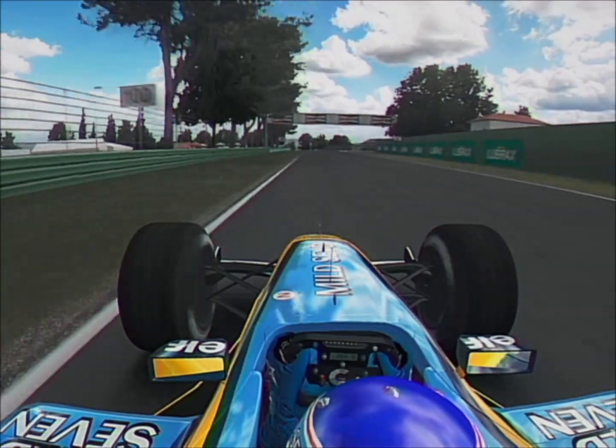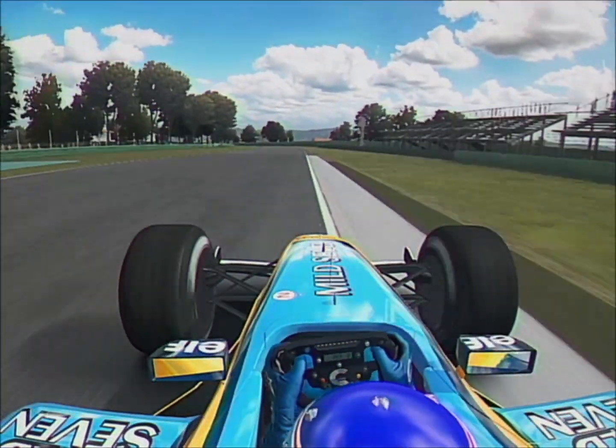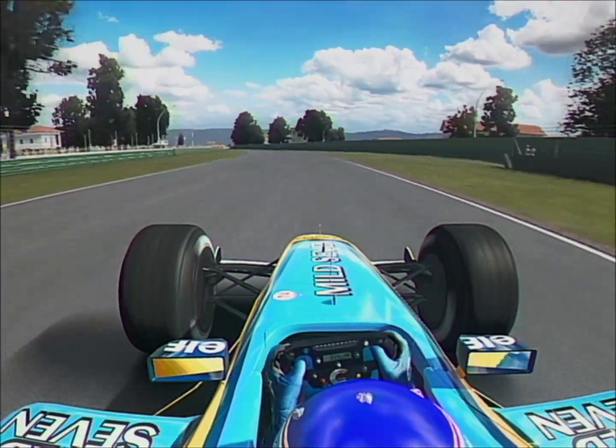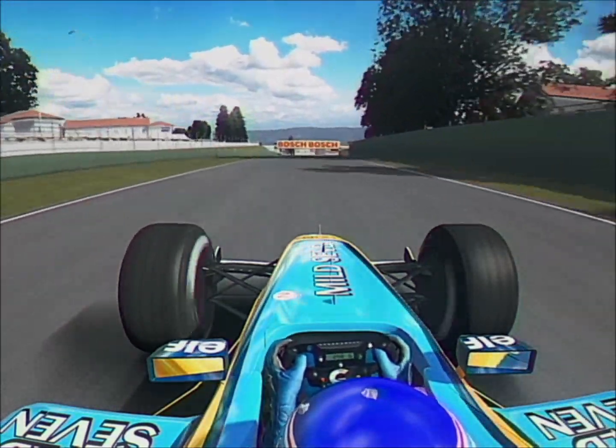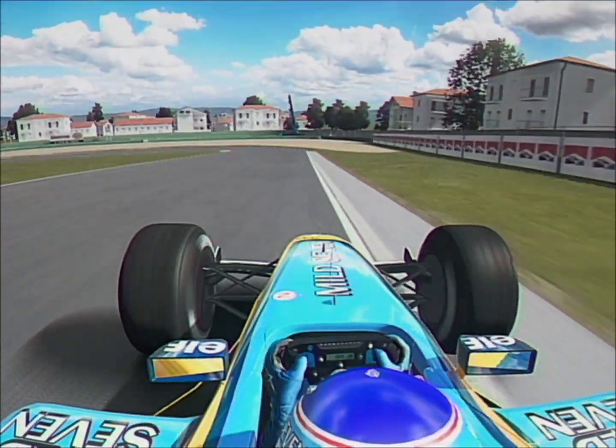175 down to 75 at Variante Alto — take as much curb as you can get away with. Now you're free and heading gently downhill towards the Rivazza corners at 185 miles an hour. Brake hopelessly late, down to just 60.